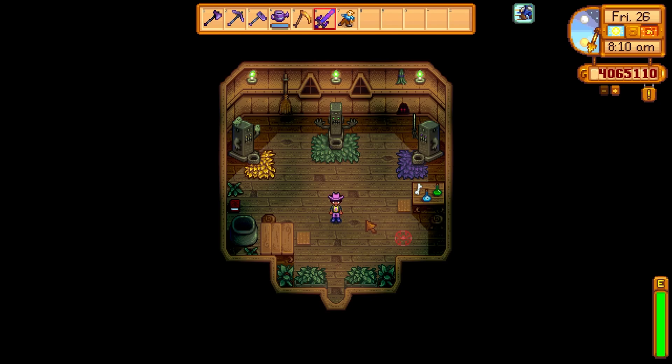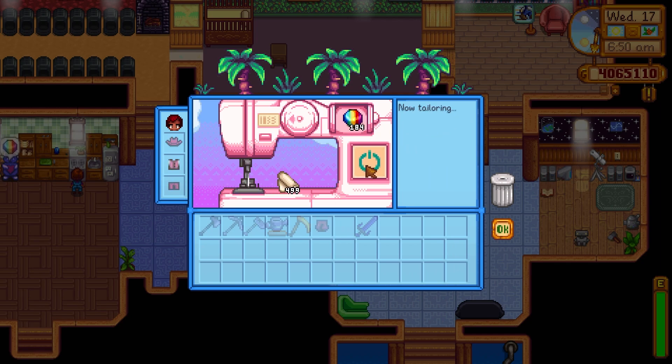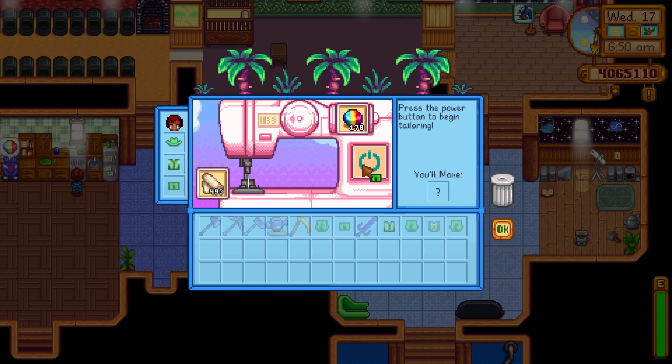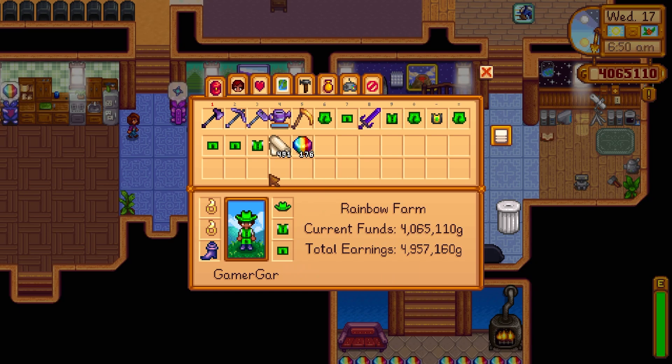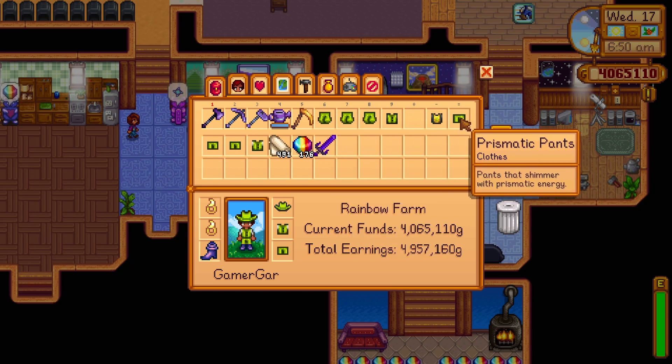Another use for the prismatic shard: you can use it with cloth to make really cool prismatic clothing. There are several items you can make — baggy pants, regular pants, multiple types of shorts. What's really cool about these clothes is that they glow and cycle through all the colors of the rainbow, adding a nice aesthetic while you go about your daily business. You can also get a magic hat or turban using omni geodes from the Desert Trader, but for the pants and chest items you need to use cloth with prismatic shards.